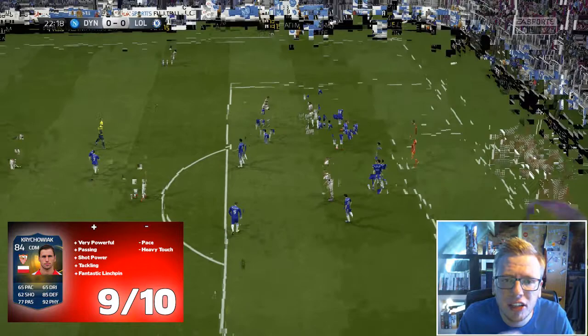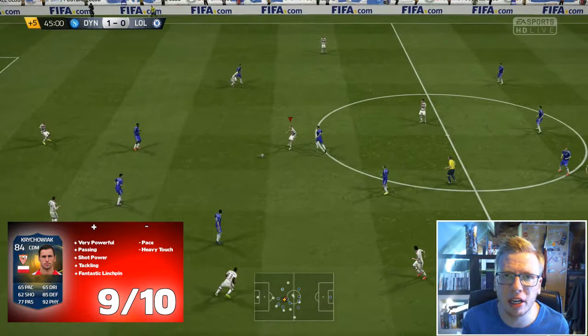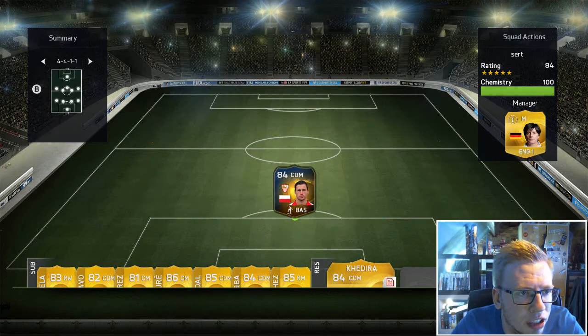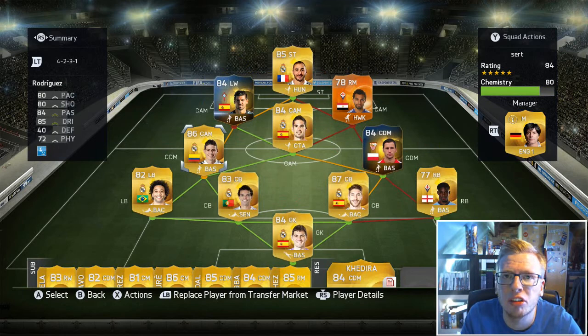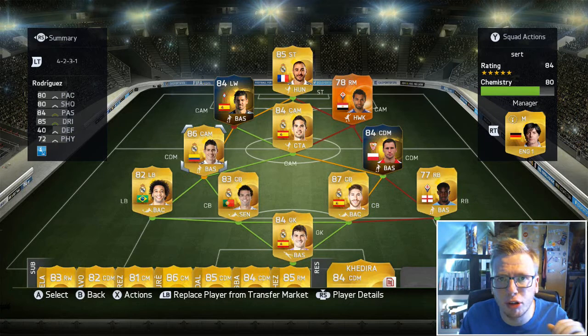Is he better than Kadira? Yes. Better than Busquets? Yes. Better than Enzo Perez? That's a very close call — Perez is a lot quicker, while Krajewiak is a lot stronger. It really depends what you want in a CDM. If you've got two CDMs in a formation like a 4-2-3-1, I actually think Krajewiak and Perez as a pairing would be absolutely ideal. If I had to pick one, I'd go for Team of the Season Krajewiak right now, purely because I've really enjoyed using him — it's so close between him and Perez, and people who've watched this channel know how highly I rate Perez, so that's a massive compliment. If you've not used him, I'd highly recommend it — at only 20 to 30k, he's an absolute steal for a Team of the Season card.